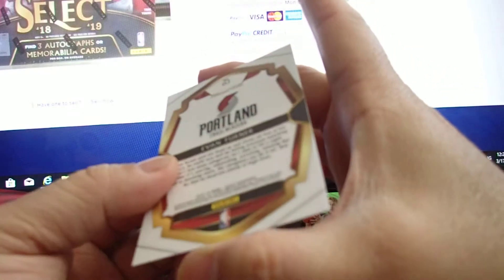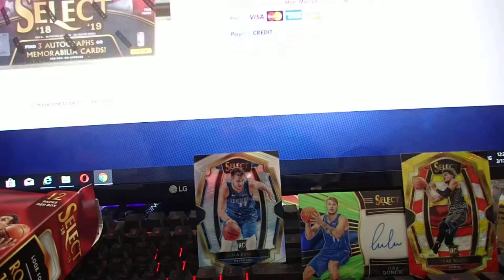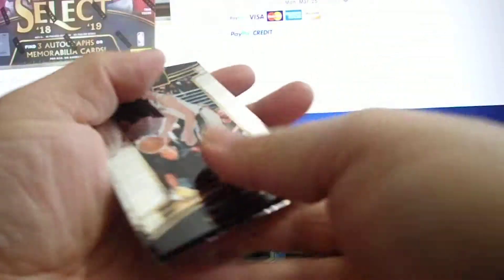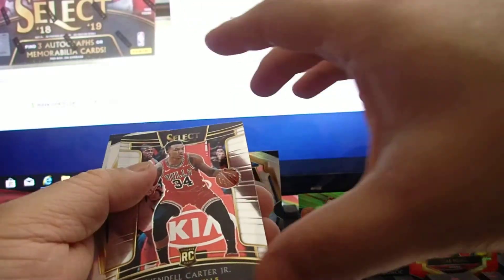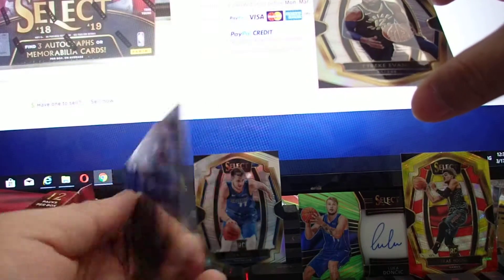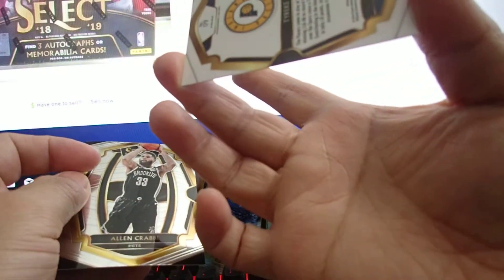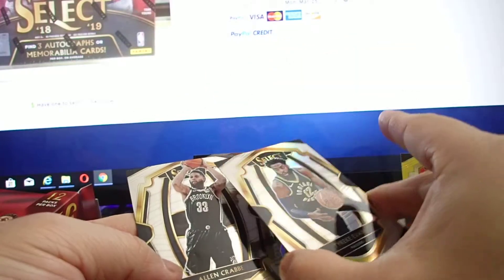Evan Turner premier level. Last pack. Can you have a better box than this? Wegener rookie card, Shai rookie card, Bol Bol Carter Jr. rookie card — this is a rookie pack, Jesus. And Tyreek Evans premier level. Alan, Crabby — that's premier. This is premier prism, and this is premier regular. This is silver, this is regular.